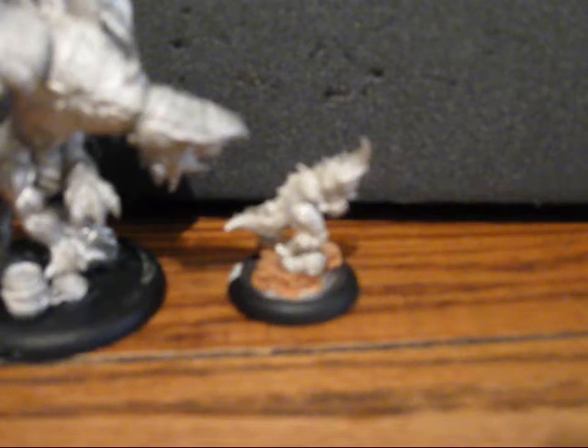One thing to note about Legion is we are the glass hammer in Hordes. Our beasts typically have a lower defense, around 11 give or take. A lot of even Trolls and Skorne — their big heavy beasts have 12s. So what that means is our beasts are hit easier, and our armor tends to be okay. It's not Skorne level and it's not Trollblood level, but it's okay.